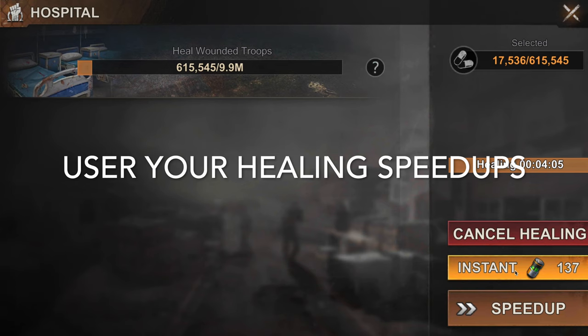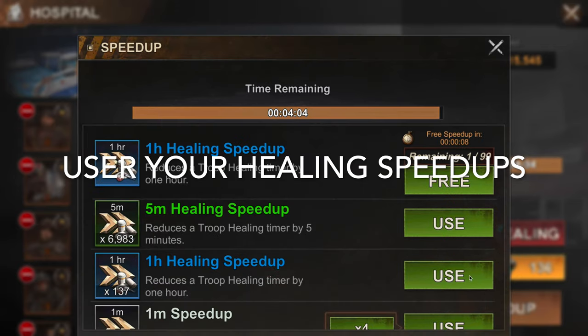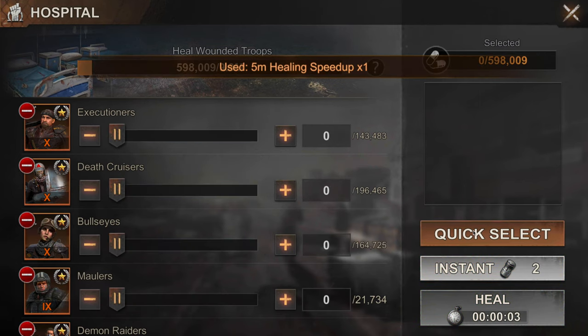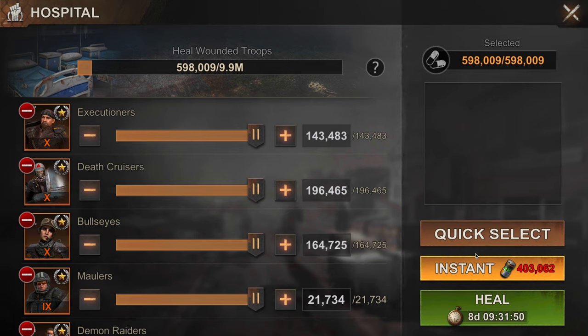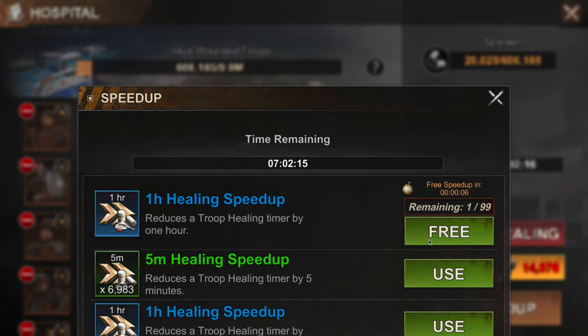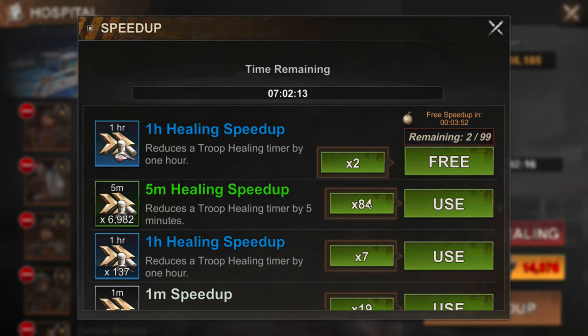On the same topic of healing speed-ups: RR is the event where you should be using your speed-ups for healing — don't worry about saving them, this is a good event to use them. It's actually one of the few events where you really need them, because there's no way to get tap-help from your team, so you can't use bash healing or those other strategies you might be comfortable with in other events.